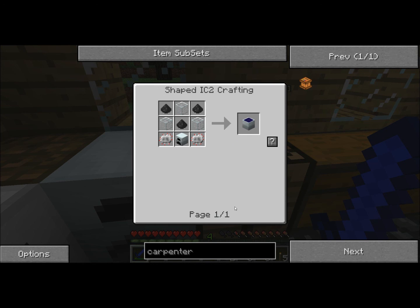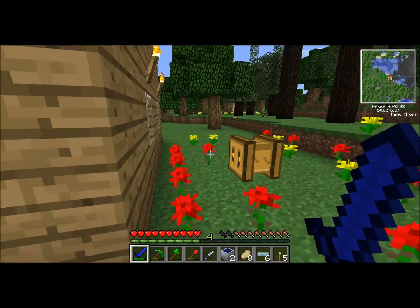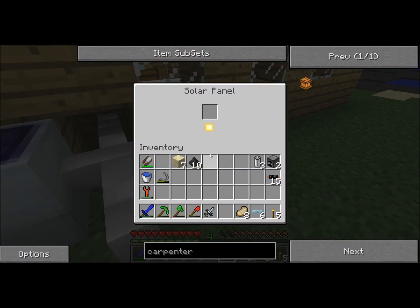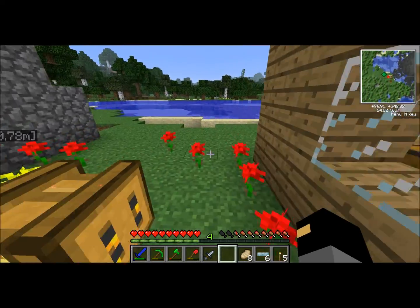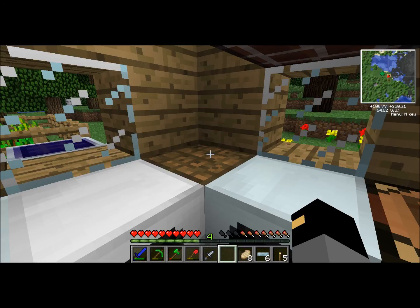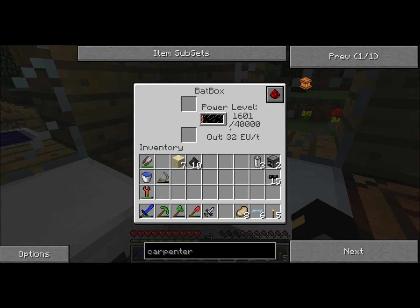These solar panels generate one EU per tick, and at about 20 ticks per second that means about 20 EU every second, unobstructed. You can tell they're working by the little sun icon. Looks like I'm gaining power — it's climbing and dropping because I'm macerating. I'll make more over time, but right now I just want to have that going, especially when I'm not around, to fill up my bat box.